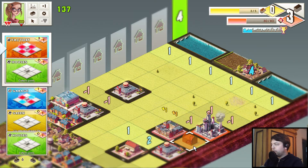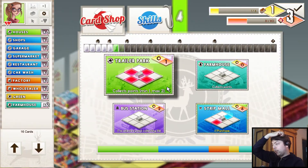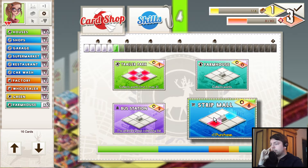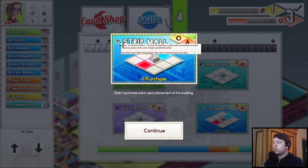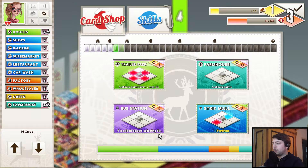And now we can put the factory over here, because that will not affect me at all. We get another upgrade point. The strip mall is a one-use card only and it costs six expense, but it gives an extra purchase — so when we play it, we just get another upgrade, which is kind of cool. I think we're going to take that.